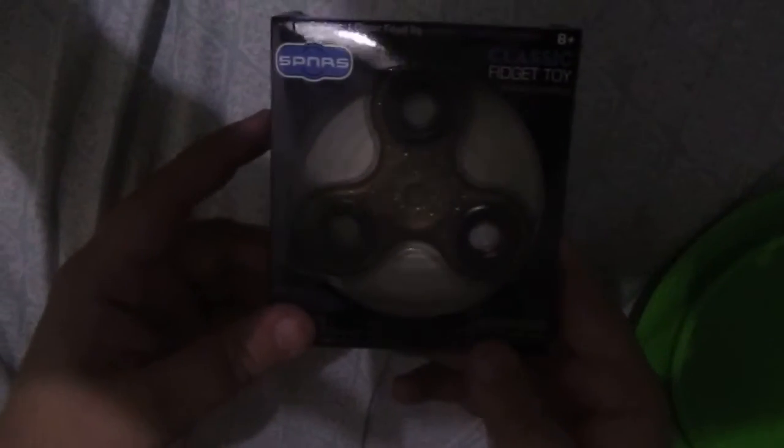Next we get a fidget spinner. Riley's going to be happy. It's a brownish, kind of goldish color. I'm going to open it so you guys can see more of the color of it.